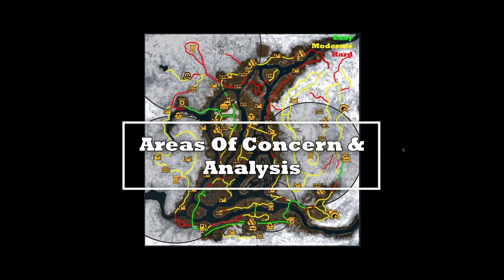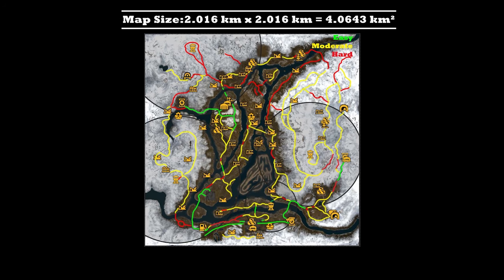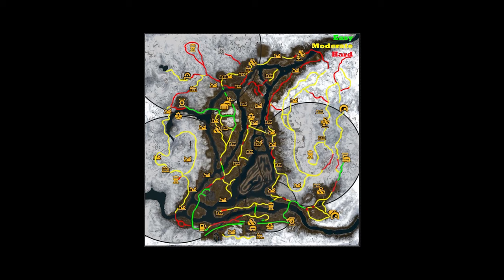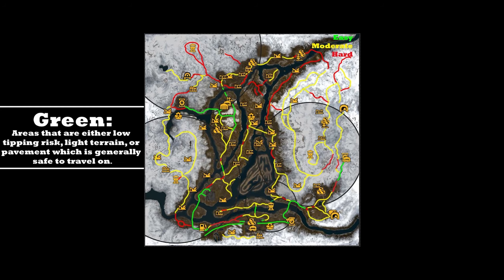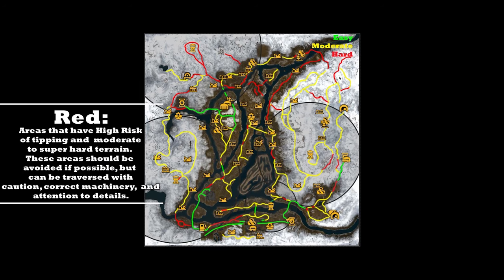Welcome to the areas of concern and analysis for the flooded foothills — the first map on the Yukon region. There are only four watchtowers and they don't open up all the areas, which is going to prompt you to use the prototype exploration unit, which is a scout trailer. The white areas indicate higher elevations where you'll find super snow, icy and rocky conditions, with some patches of mud. On the lower darker areas, it's going to be mud, super mud, and some dipping terrain.